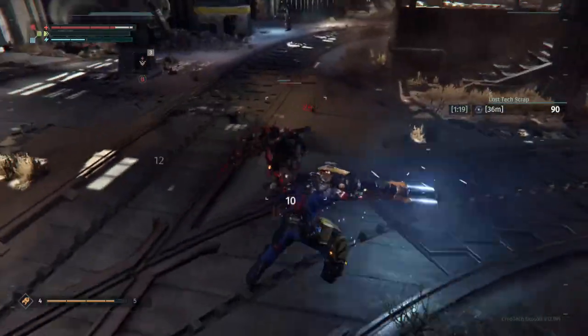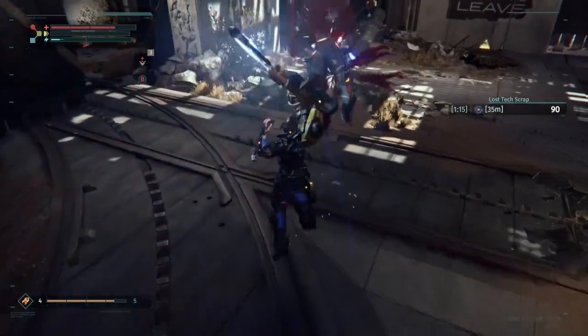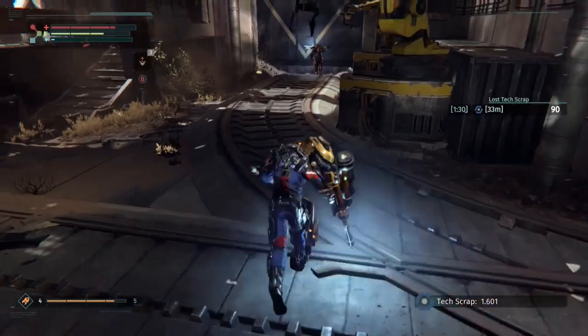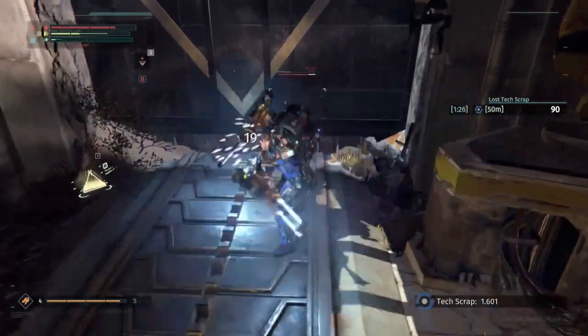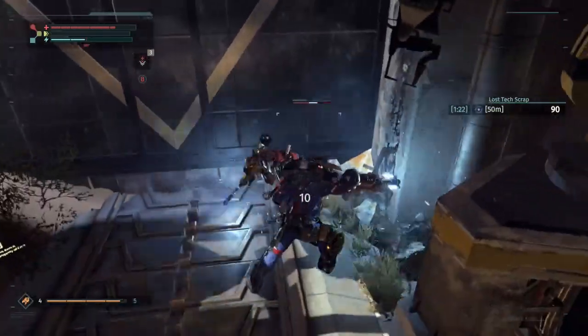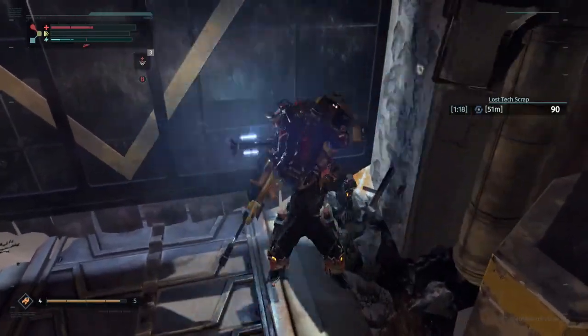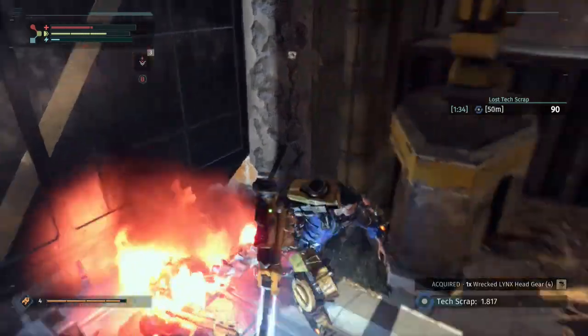Fighting the enemies can feel quite similar — again you can block, you can dodge around your enemies and use their momentum against them. And it's all about picking weak points and what they call unarmoured points on the enemies. And when you die, the scrap that you had is lost, it's dropped on the ground. And when you respawn back at your last save point — not bonfires here, they're med stations — you basically have to track back to where you died and hope to pick up your scrap without dying.